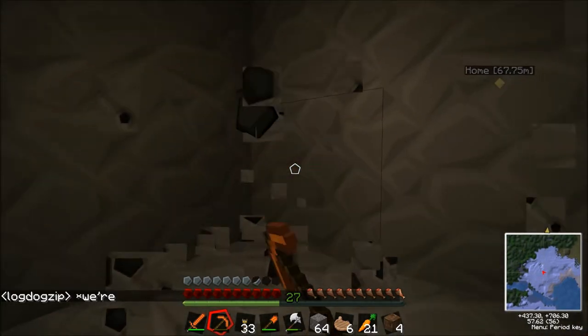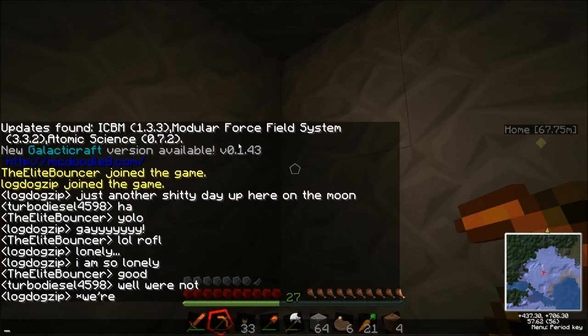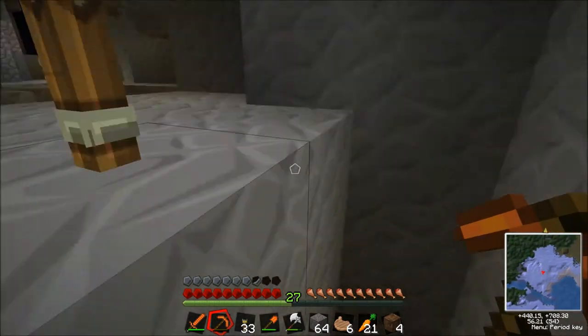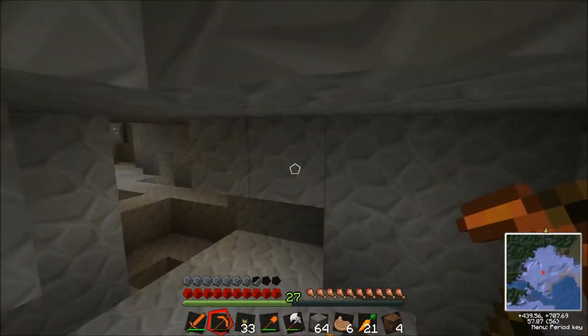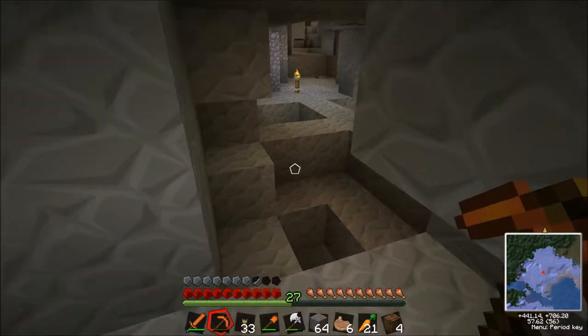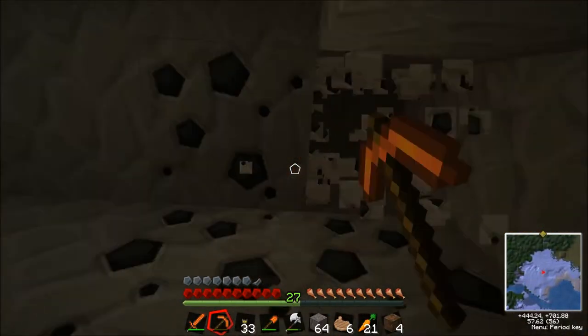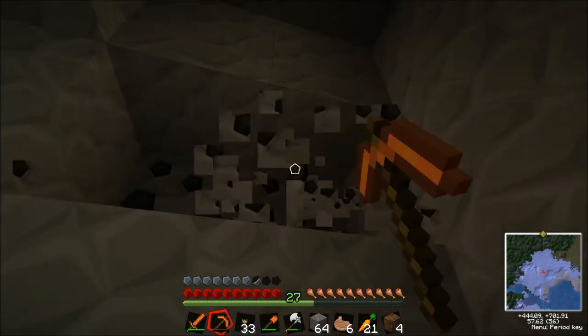How much coal have you got? Have you got any ores? Yeah, I've got quite a bit. I've got 12 iron, 4 copper, 12 tin, 23 coal. Nice. I've got a lot of coal actually. I've already got a full stack of coal. I've got a stack of coal and a bit. Goodies.